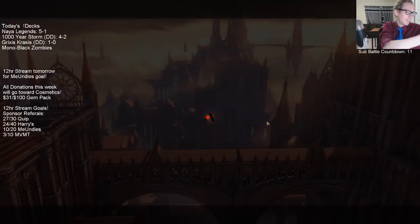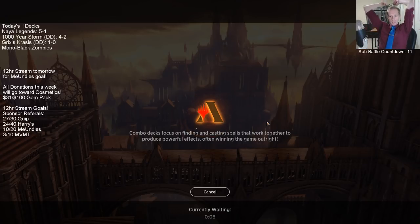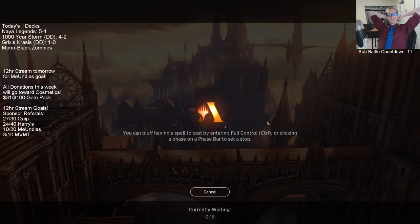Our opponent tried their best and used the cards they had, but that enchantment should not be in their deck — it is just blank text, just a one white mana enchantment. So if you're the opponent watching this later, take that card out of your deck.